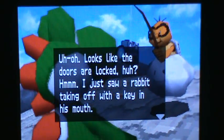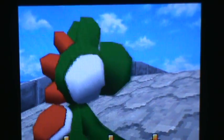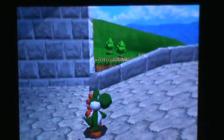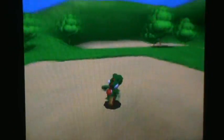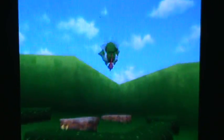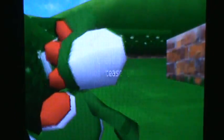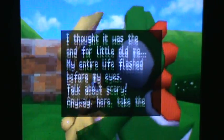Uh oh, looks like the doors are locked. Just a rabbit taking off with the key in his mouth. Well, actually on the touch screen you can see there's a little key icon. Stop looking around — your shoe's right there. Okay, so let's go and get that thing. I have to go get that, as me and my friend would always say, because what are all great video games? They start off with rabbit chases.